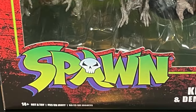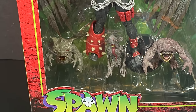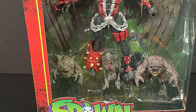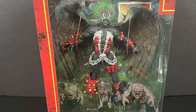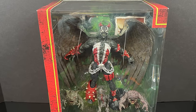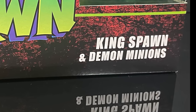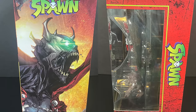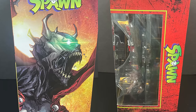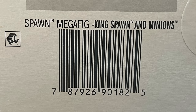Hey, welcome back everyone, Toys is here and today we've got a brand new Spawn action figure to look at. It comes courtesy of my friends over at McFarlane Toys. It has been quite a while since I've looked at anything Spawn, especially the new figures. This is the brand new King Spawn with his demon minions - here he is looking all demon-y and kingly. It comes in a big mega figure box with nice artwork all over it. I like the reds and the imagery of King Spawn.